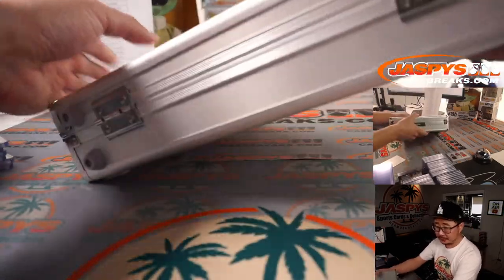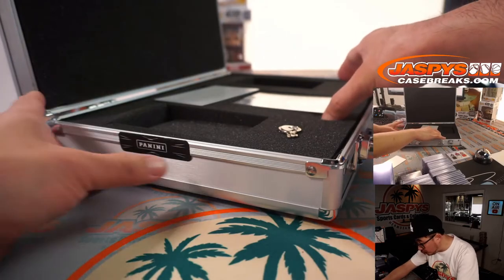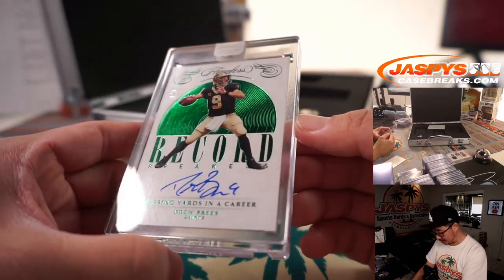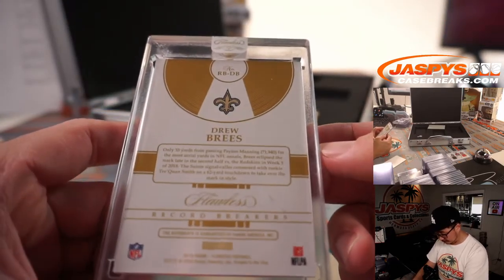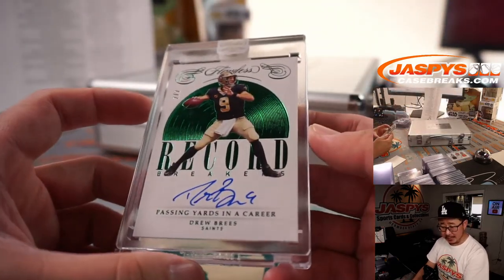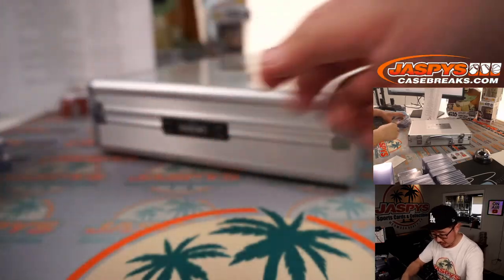And the card in the middle is 2 out of 2 — Record Breakers autographed, Drew Brees. Passing yards in a career. The green foil looks really sharp on this card. Saints — that's for Lenny with the Saints. All aboard the Big Head Express.